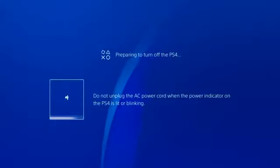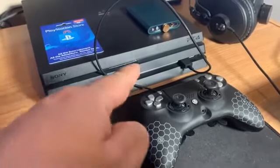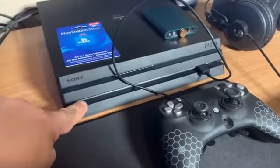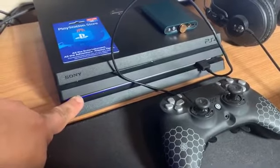Otherwise it may not work. To get your PS4 into safe mode, you're going to have to connect your controller to the PS4 with the USB cable. Once it's plugged in, hold down the power button for about seven seconds until you hear a second beep.